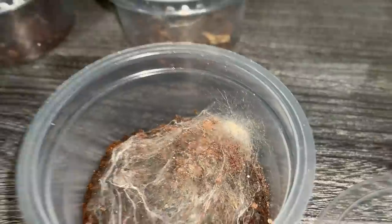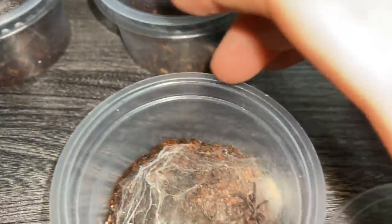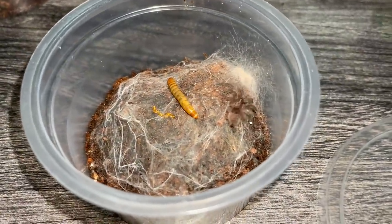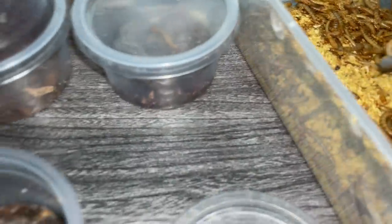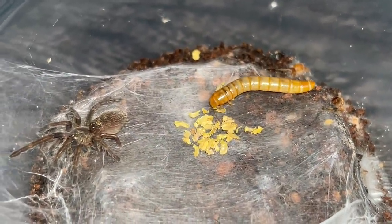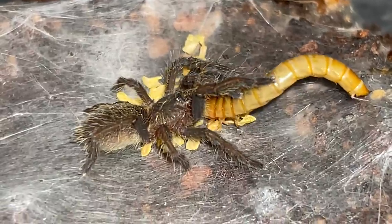Out of all the enclosures, I finally found one that has mold. Not that I wanted mold, but I finally found one. It's okay — I'll feed this tarantula first and then deal with the mold. Sorry if I'm boring you guys out. There we go — mealworm food! And then you become tarantula food — the perfect food chain right there.